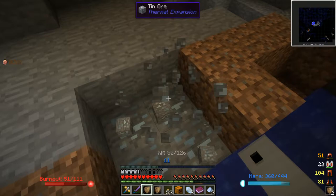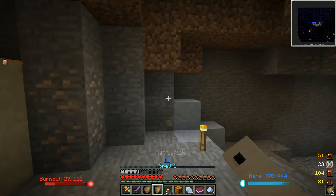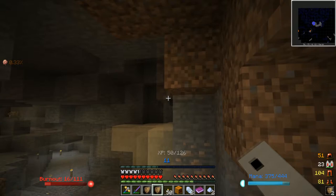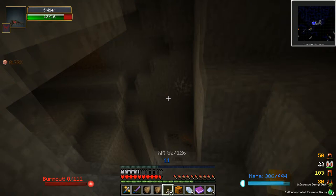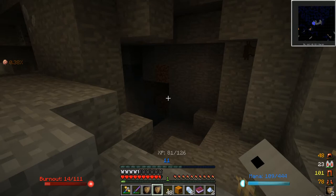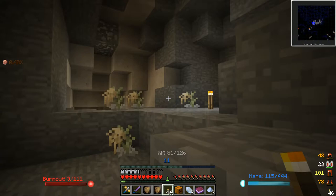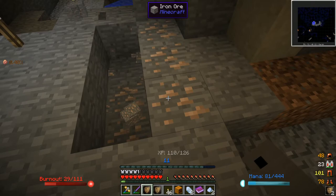I see some iron, and I'm hearing some enemies. Let's get our projectile spell ready. There we go — nice, got him, cool. Let's go ahead and light this area up. I wonder where that guy came from — probably up there somewhere. I want to grab this iron. Oh, we're out of mana, which is why I brought my pickaxe just in case that would happen.